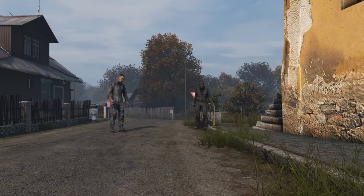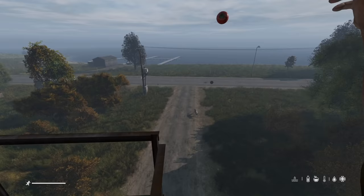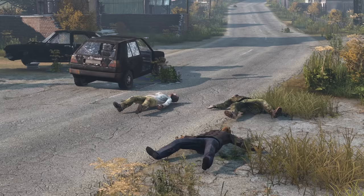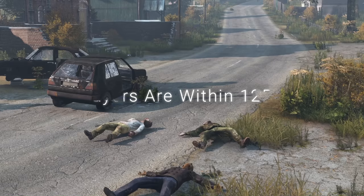Your clothes dry quickest if you take them off and place them by the fire. An alarm clock will sound for exactly one minute and can be used to distract zombies within 25 meters. This also works on wolves — it'll break the aggro of any wolves locked onto you. An alarm clock will also sound from within a container. Dead infected despawn within six minutes if no players are within 125 meters, so if you run into an infected that you didn't kill, a player was very recently in the area.